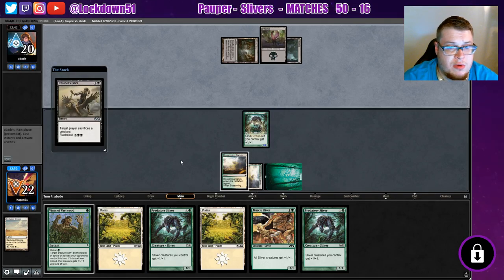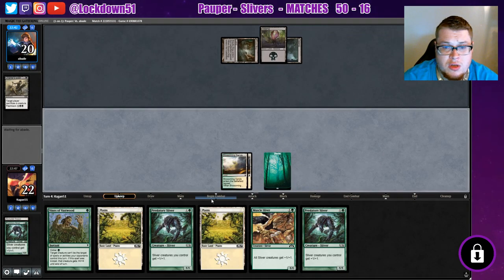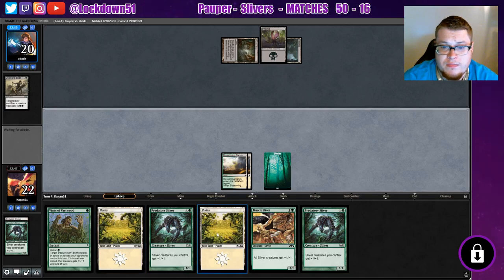Sacrifice the creature — well, we can't do anything about that, so that's unfortunate. It's one thing we can't use with the Vines. Can't do anything about that, but I can still do a lot this turn.